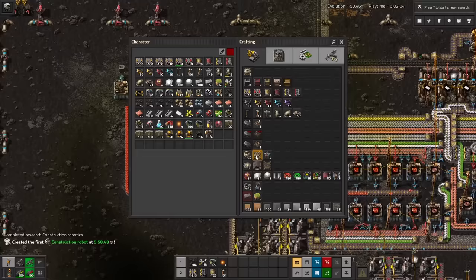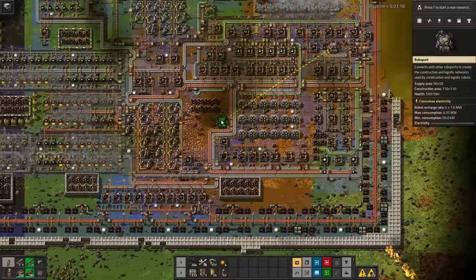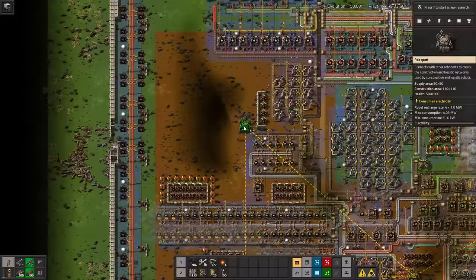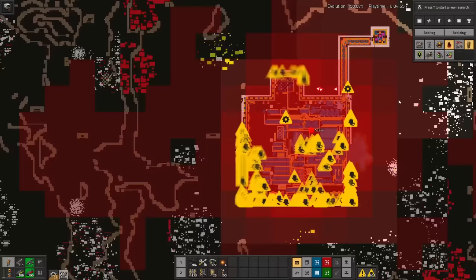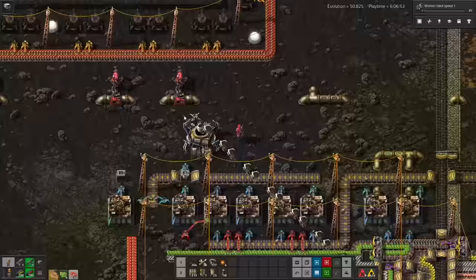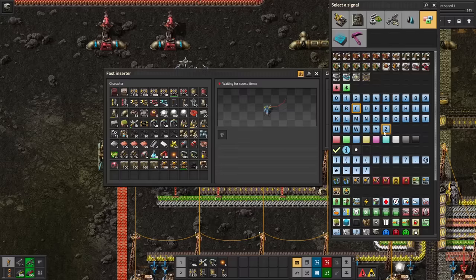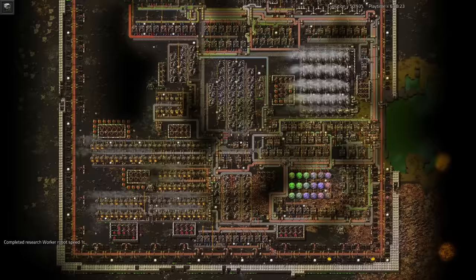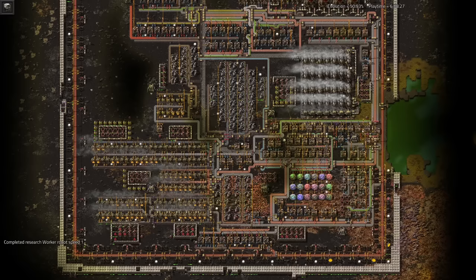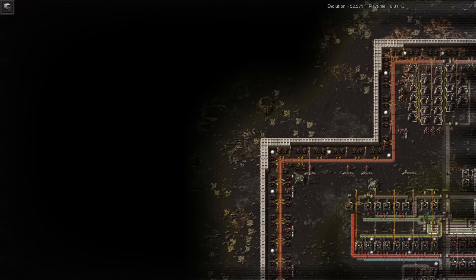Finally I can turn those into the finished construction bots. To actually use them I'll need to make a bunch of robo-ports, which are painfully expensive for a base this bad, but it's more than worth it for the ability to get robots to automatically rebuild and repair walls. And because I expect these to die frequently, I've got a circuit that automatically adds more whenever one blows up. Now I can finally relax a bit, knowing I don't need to constantly keep track of the walls and repair any holes myself.